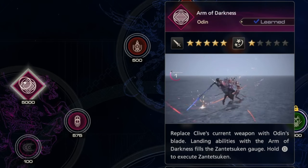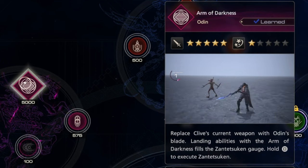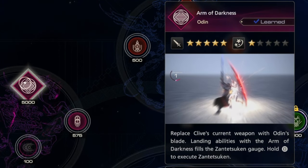Arm of Darkness — yeah, a lot of damage. I like that. Replace Clive's current weapon with Odin's Blade. Landing abilities with the Arm of Darkness fills the Zantazouken gauge. Hold square to execute Zantazouken.